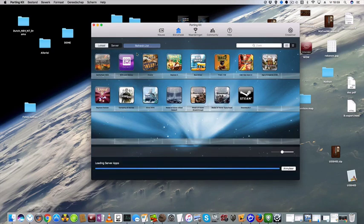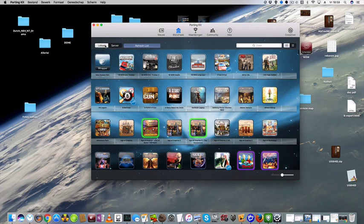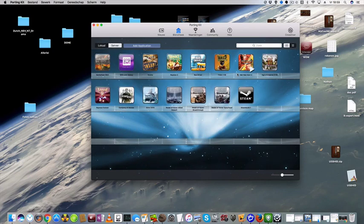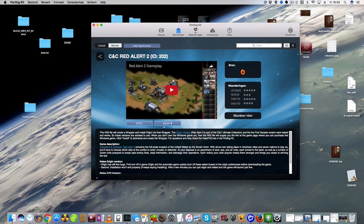You can search the game on the server tab, and after installing Origin — if you own the Origin key — you can play it on your Mac. I already pre-installed it so I can launch it now and log into Origin and then play the game. I already pre-installed it so I won't need to install it again.